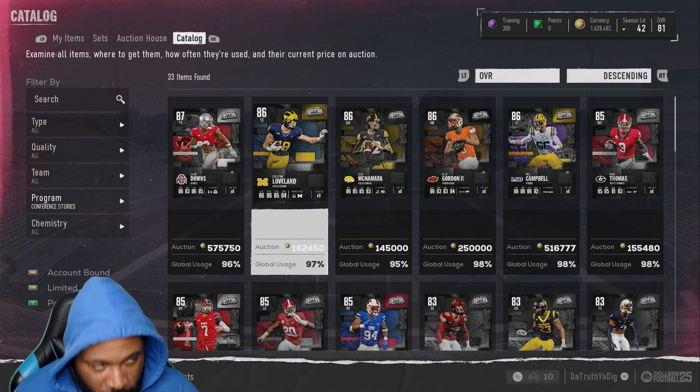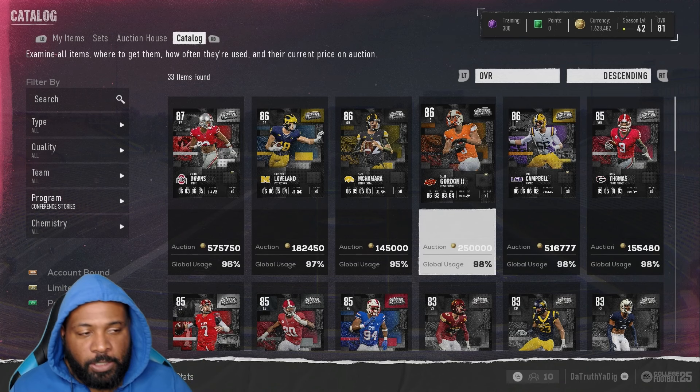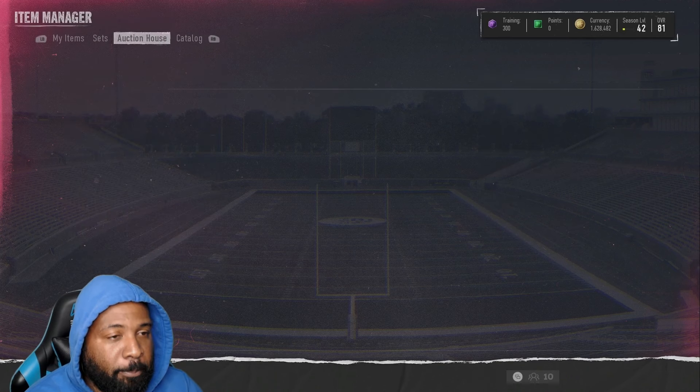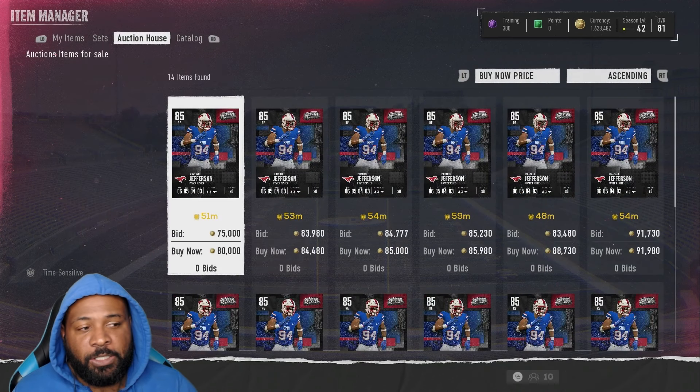On to the Conference Story promo — I think we're going to pick up three cards from this program. I'd love to get Cale Downs, Alabama legend. I thought about getting Ollie Gordon if his price dropped low enough, because he quick-sells for 175k and if you could get him for around 230 that's tempting. I run a 3-3-5 and also some 6-1, so Jonathan Jefferson — one of the best budget rushers in the game. I missed him at 64k, so I'm overpaying at 80k, but it is what it is.